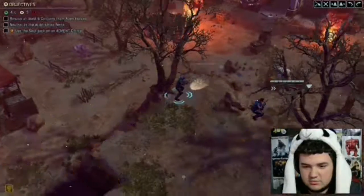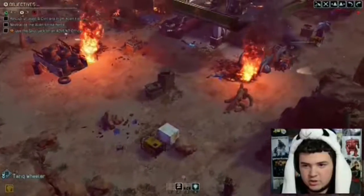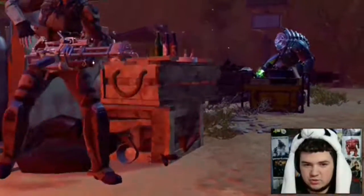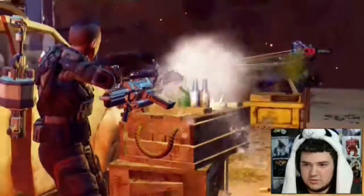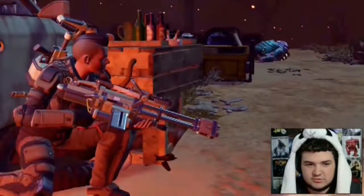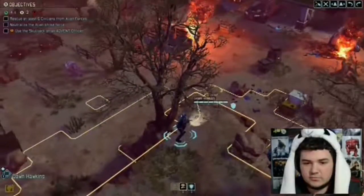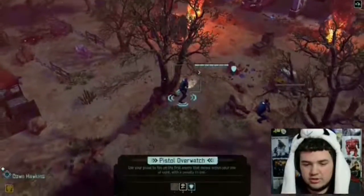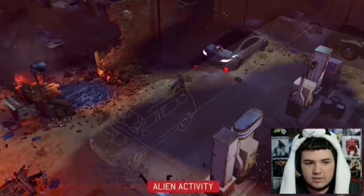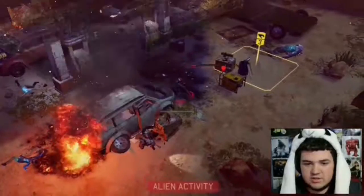Can you really not... Damn it. He reloaded as well. Go for it — shoot him in the face. Okay, Muton's gone, which is good. He dropped something too. You go on pistol, and you go on pistol overwatch too. Hopefully the captain will move — no, he did not move any closer, but he's going to reload.